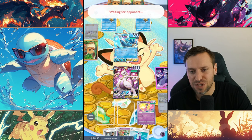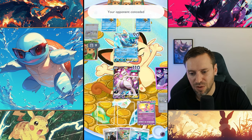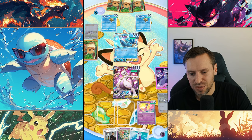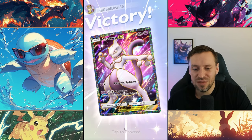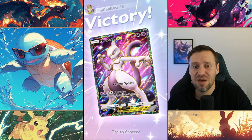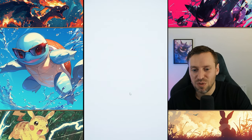As soon as Mewtwo goes down we're going to be in real trouble because we don't really have any answers. It's 10 to 9 in cards. We already used Professor Oak. And they gave up — I mean they could have beaten us, they definitely had potential there. I'm a bit on the fence about that one. Let's go on to the next one.